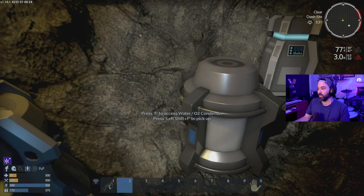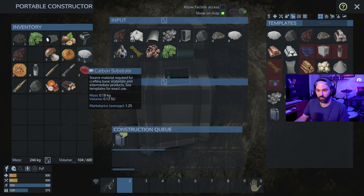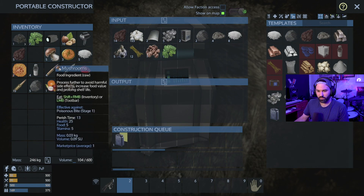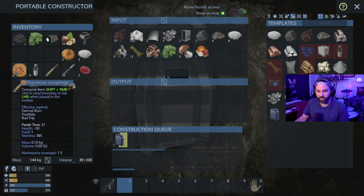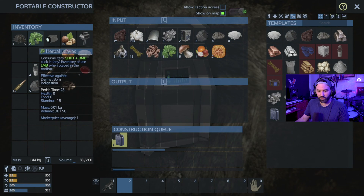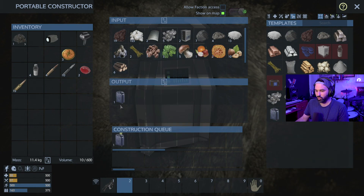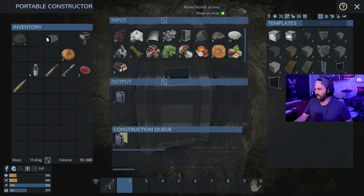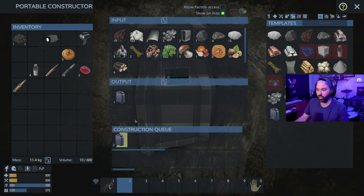Let's make some biofuel. We have spoiled food in there — probably from the mushrooms. Let's throw those mushrooms in there. Thankfully the fire moss scrapings actually do minus 50 to your health — I didn't even know that. We'll put those in there too. Herbal leaves — I don't remember what those do. We'll throw the wood logs in there as well. Wood logs turns into plant fibers — that's what makes plant fibers. Good.